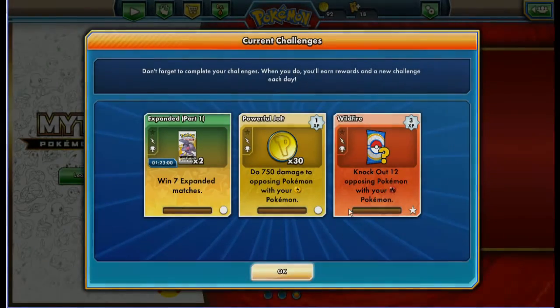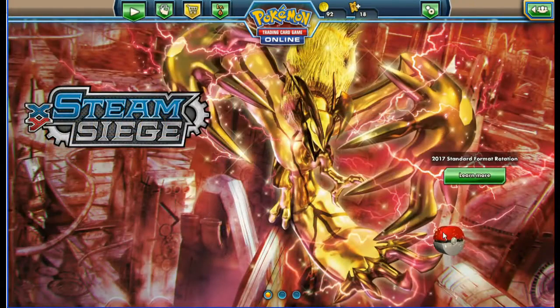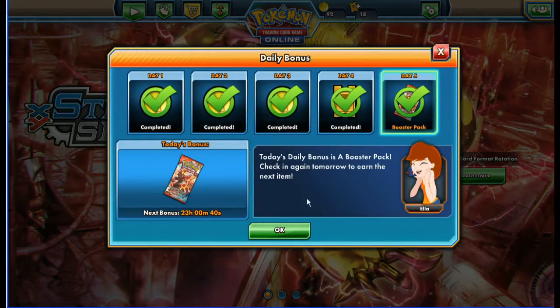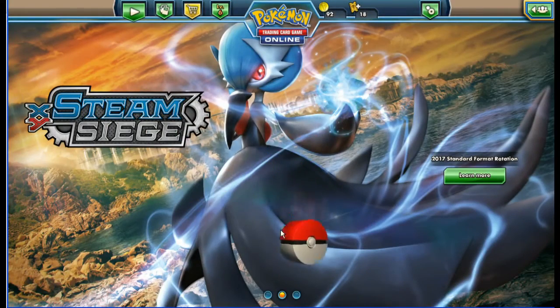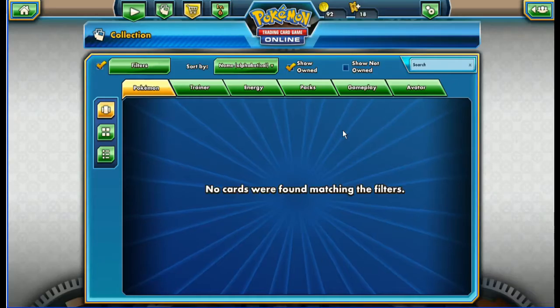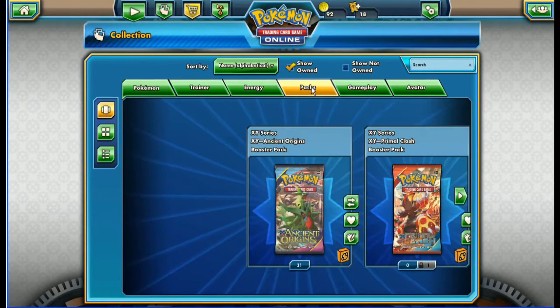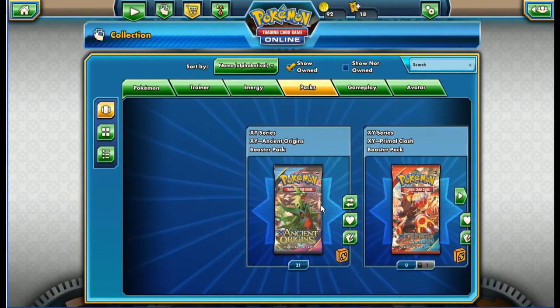Hello there guys, welcome to GBPT once again. This episode we're getting back onto the TCGO opening. Let's check out the daily bonus - there's a booster pack in 23 hours. This episode I've decided to do a 32 pack opening all in one go, as the video didn't really justify splitting into parts since it only came to about 12 minutes.